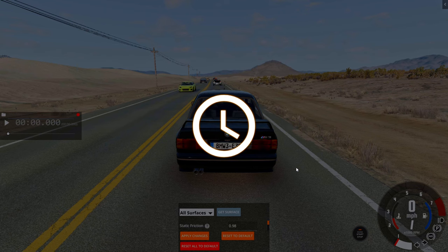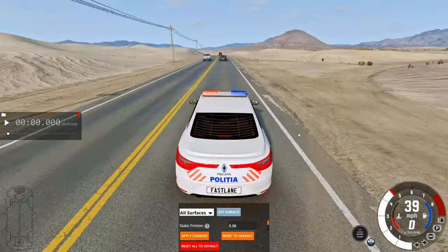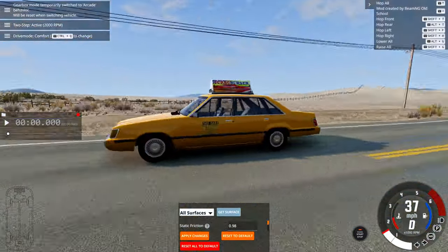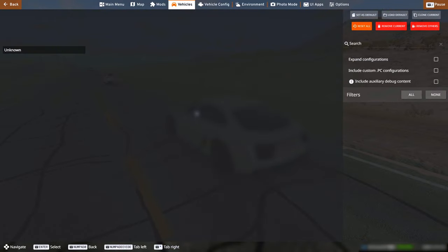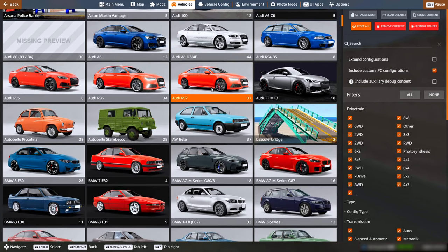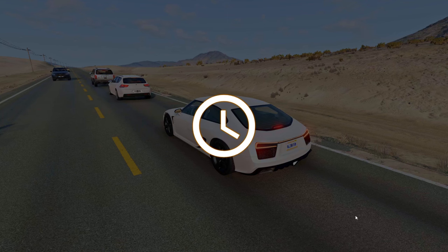Unfortunately, we can't control which exact mods the game spawns. This is exactly why we checked the 'Enable Switching to Traffic Vehicles' option. If you want to change the mods that the game has spawned, simply press the Tab key to switch to the mod you want to change, open the car selector, choose the car you want to spawn instead, and click on 'Replace Current.' That's it.